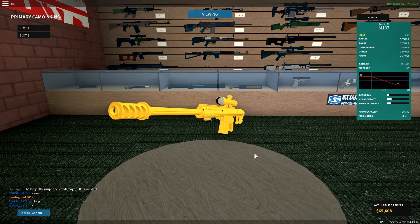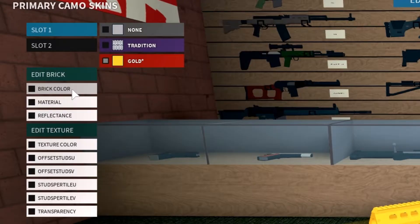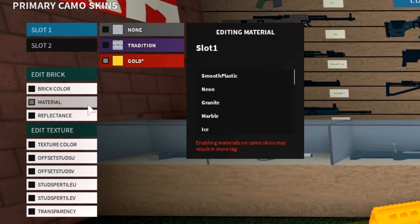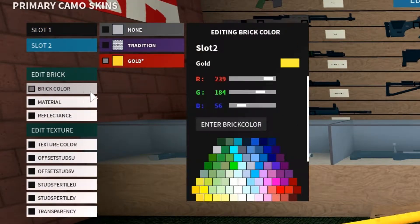Right now it looks pretty bad because we didn't change anything. So I'm going to change the brick color of slot one to 255, 160, and 0, and you're going to change the material to glass. In slot two you're going to change it to 35, 35, and 35.